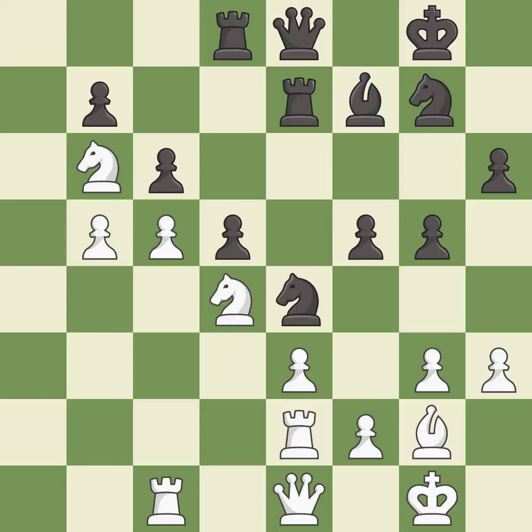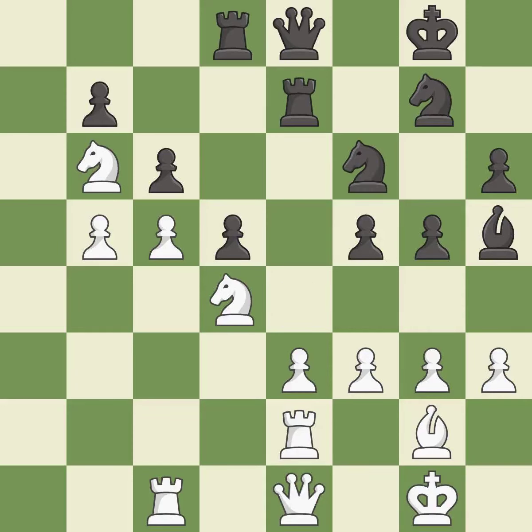Takes back. This threatens to take an open file with a rook — it is best. The game was close to balanced, but now black is worse — it is a mistake. This threatens to win a bishop — it is a miss. This moves the knight to safety — it is best. This maintains the balance in material with a good trade — it is good.